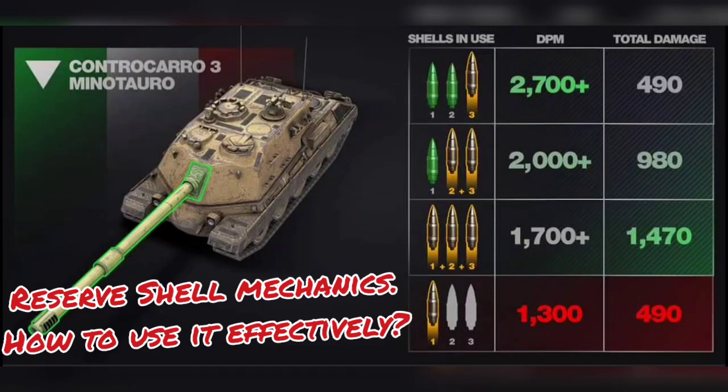Otherwise, always try to fire only your third shell and reload it again, or fire your third and second shell then reload both. The first shell should only be used when there is really no other way — for example, when you are one-shot away from death, or your teammates are dead and you're going to lose the battle anyway. Just use all your shells to maximize damage, get a better average damage in your stats, or in rating battles to be the best player on your team.